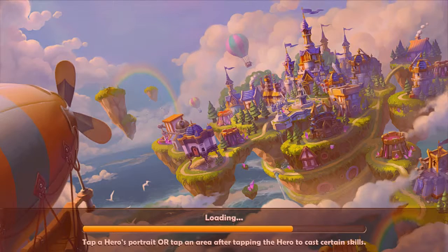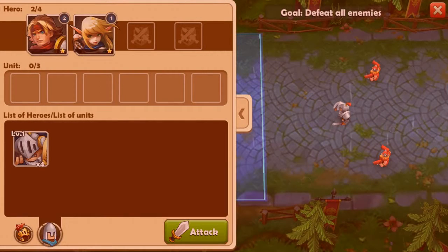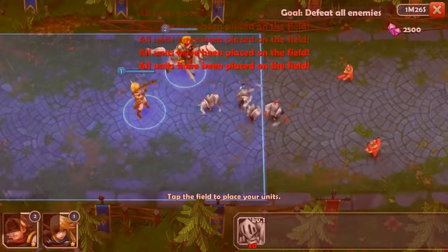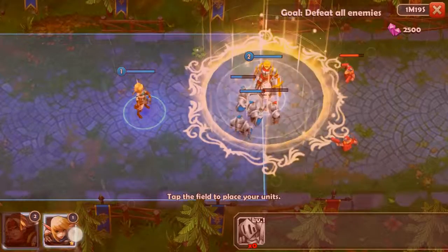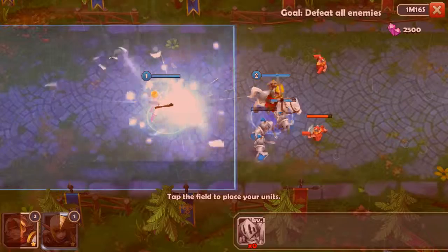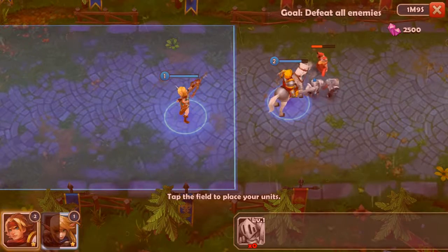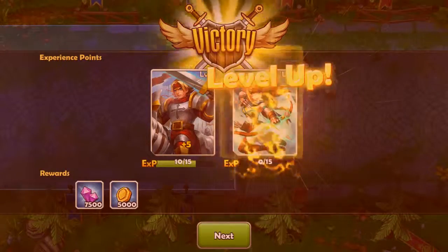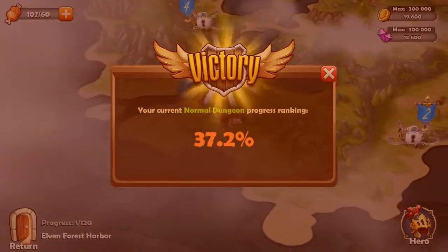Maybe you have to finish easy mode first before unlocking hard. We have two heroes and level-one units. We're placing our units and going to attack. Let's use his special ability and then her special — she's not close enough. We've won! We got some XP and some rewards, but none of the blue gems. Let's continue on and see how we can actually earn blue gems.